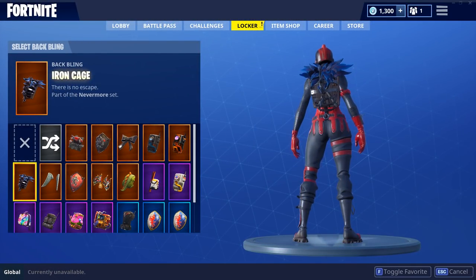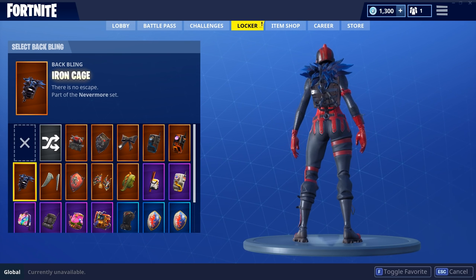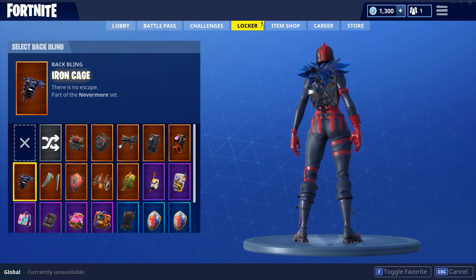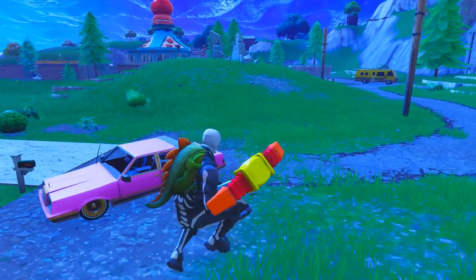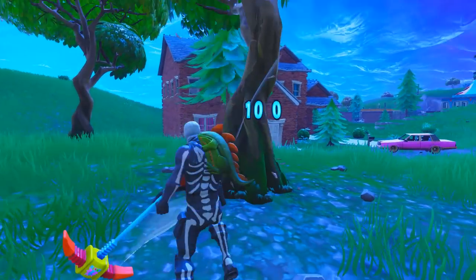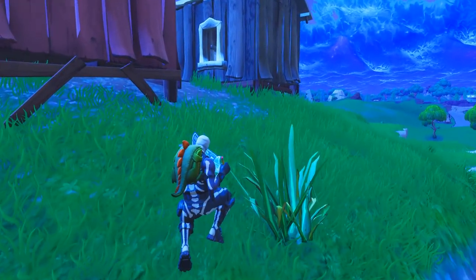We're now officially in the middle of the list at number five. This is the Red Knight plus the Iron Cage — the Iron Cage being the back bling from the Raven. The Red Knight is a pretty rare skin, but if you have it and the Iron Cage, these skins look so well together. The Iron Cage goes well with skins like the Elite Agent too, but I absolutely love it with the Red Knight. Usually when I use the Red Knight I go with the Iron Cage or the wings — those are my two go-to back blings for that skin. They're a perfect combo.